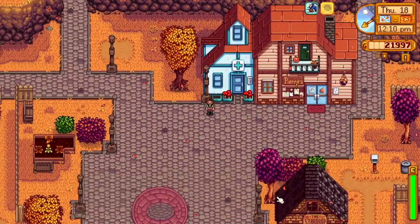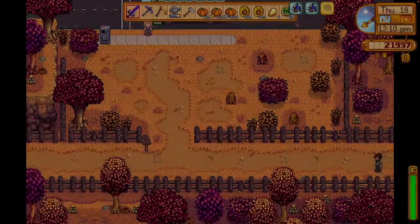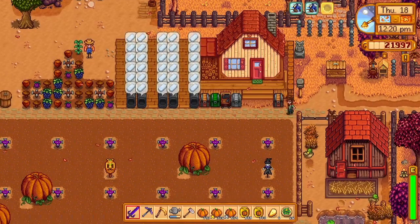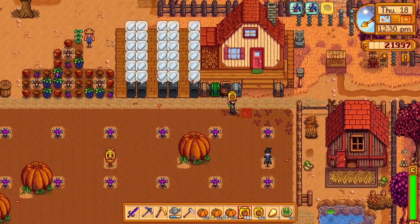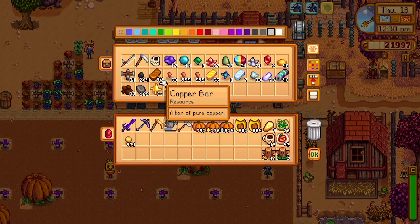So I bought a bunch of seeds. I think I bought too many, but I will use them for greenhouses or Ginger Island or whatever — I'll eventually use them. So I'm just gonna plant all those. We also have forage ready, which will convert into more forage seeds and keep grinding that away.